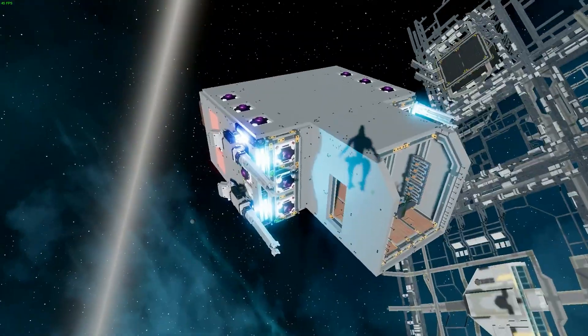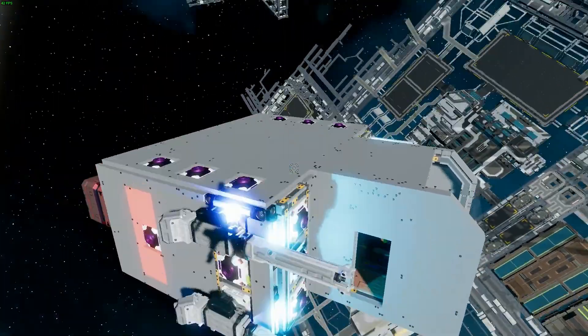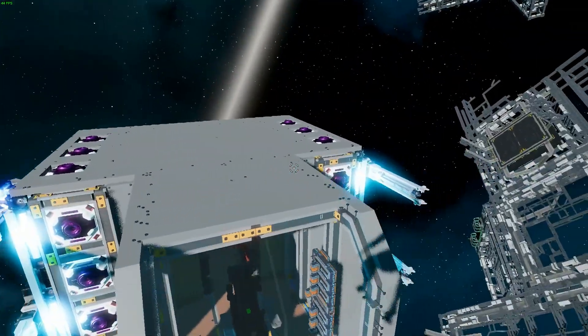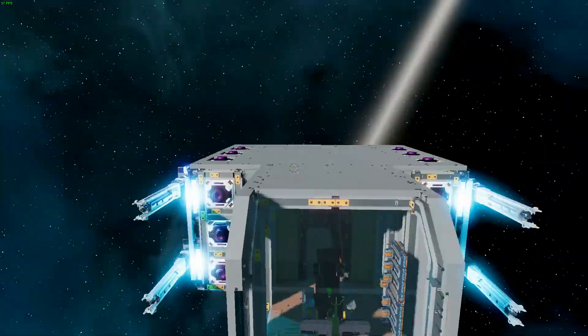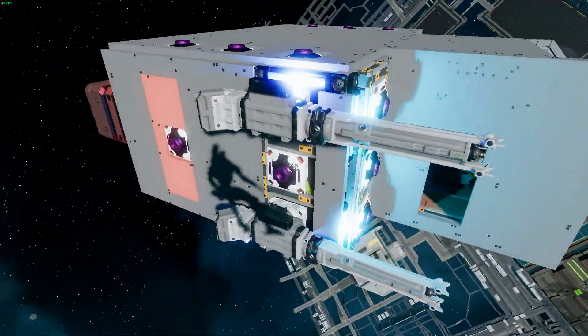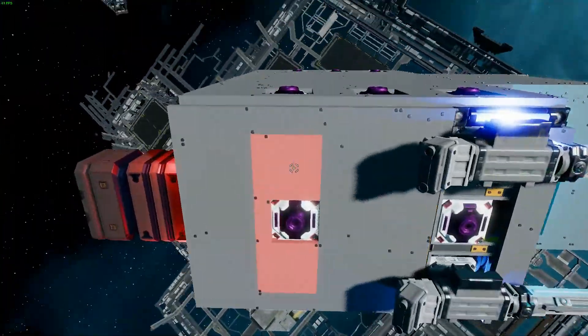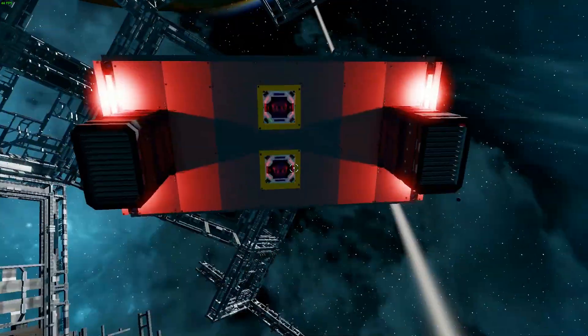Hey guys, what is up, this is official coding and we're playing Starvis again. So I built my box fighter — I know it's pretty boxy, it doesn't look very good, but it's got about four laser cannons on the front, a bunch of lights, and it's actually quite slow. It's fully armored and it's only able to fit two box dressers in the back.